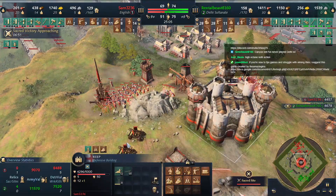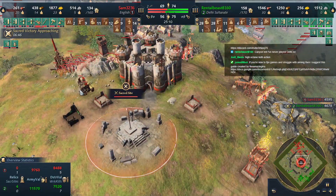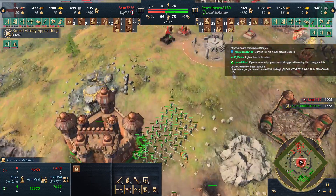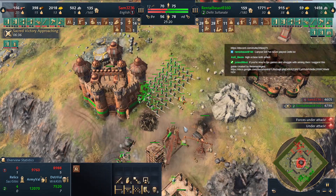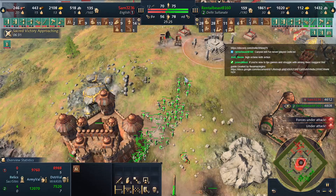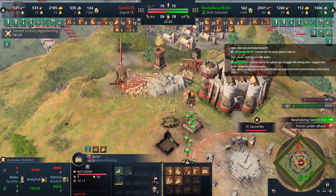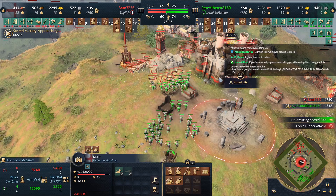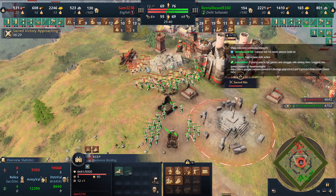Knights being produced by the white tower and will be produced by the keep as well. Too much army in the way for the trebuchets to really be effective — these two trebuchets will take at least one keep down. Rental Beast decides to fight. Both players repairing their respective keeps. Look at that — such a fast attack, those longbowmen are insane.